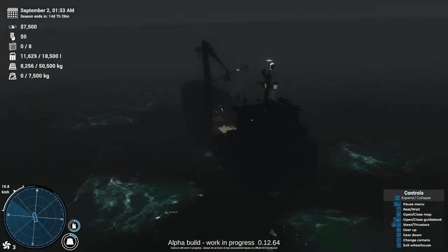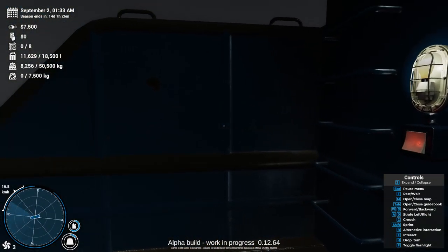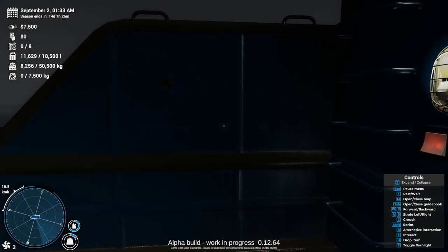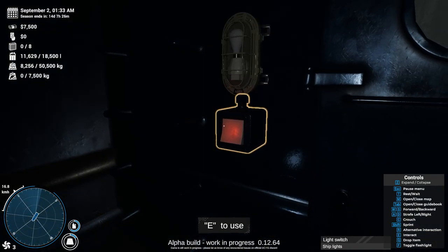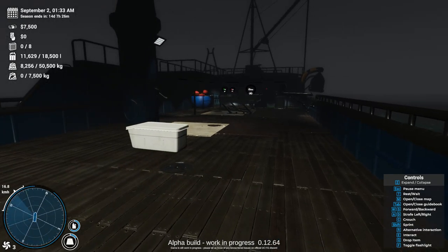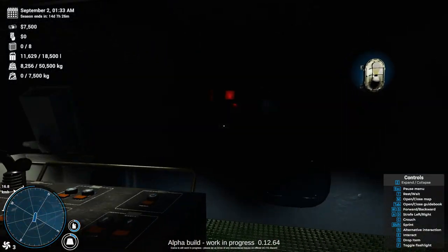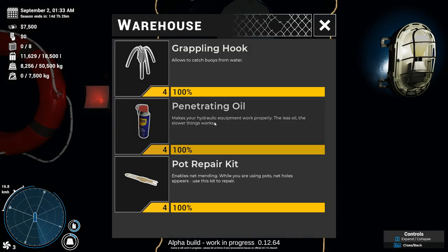I feel like I've made a mistake with my decision on alternative interaction settings. You can turn the lights on and off - I like it. Open the warehouse - that's where we get the grappling hook and everything. I wonder if you have to de-ice the ship too.